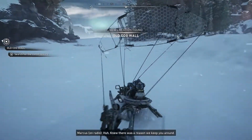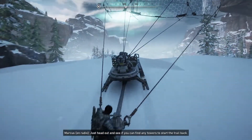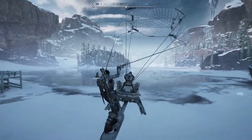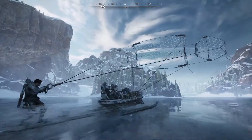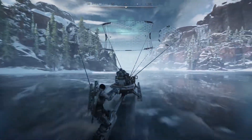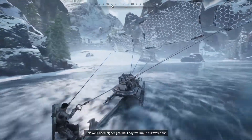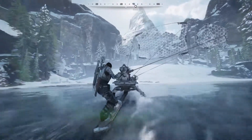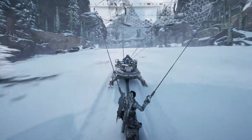Do there was a reason we keep you around? Just head out and see if you can find any towers to start the trail back. Oh shit, that was a crazy jump. So, these comm towers — where do we find them? We'll need higher ground. I say we make our way east. And this is the way.